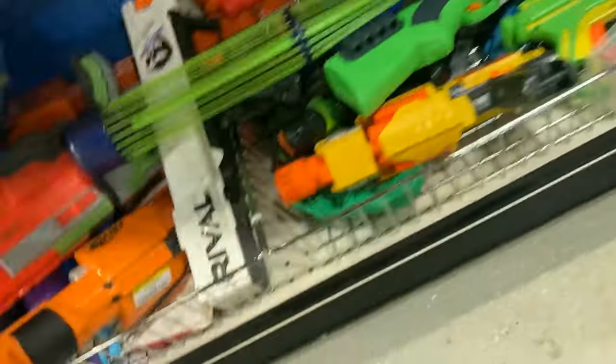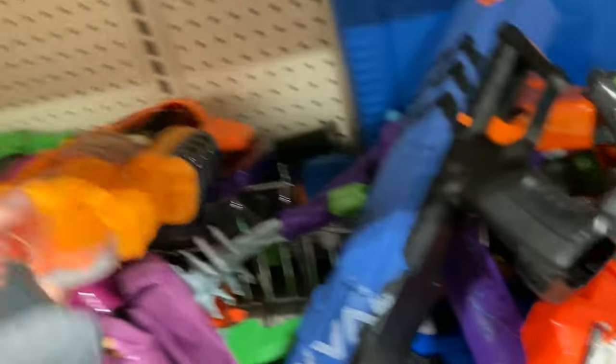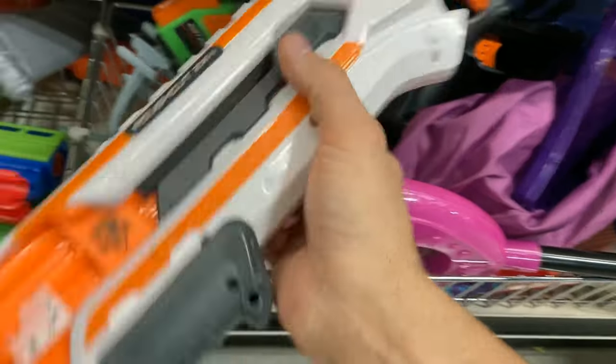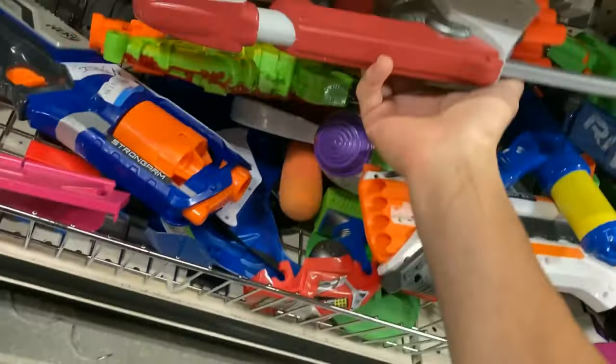Checking out one of my local Goodwills — this one was pretty packed to the brim. I see an Ultra One without the drum — way too expensive. That's the thing with this Goodwill: lots of blasters but they want a pretty penny for them. Same Barricade I've seen here now for two half-off cycles, nobody has picked it up — strange. One of them cool Hyperfire 20s from the early 2000s. A Vagabond — I recently tried to fix one of these and it was a nightmare, ended up scrapping it for parts. Cool Elite White Series Rough Cut — they wanted a lot of money so I left it. Alpha Hawk — don't really see these too often.